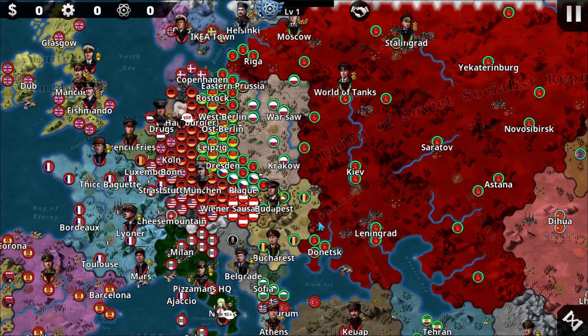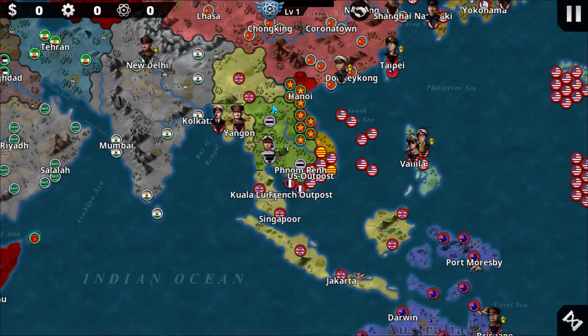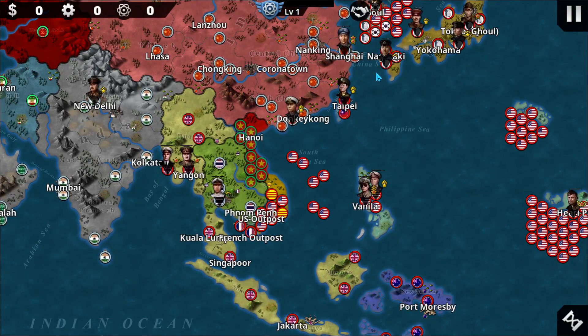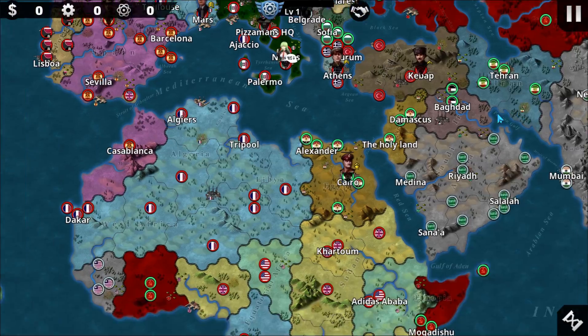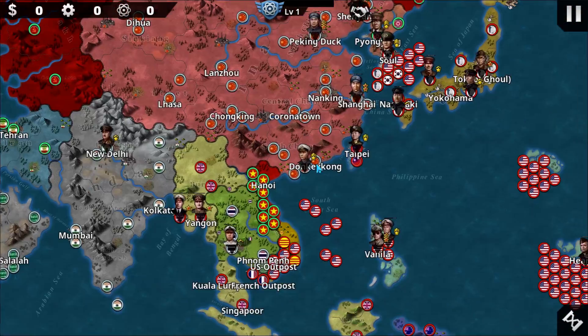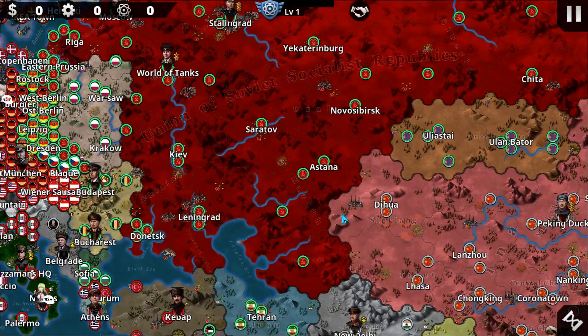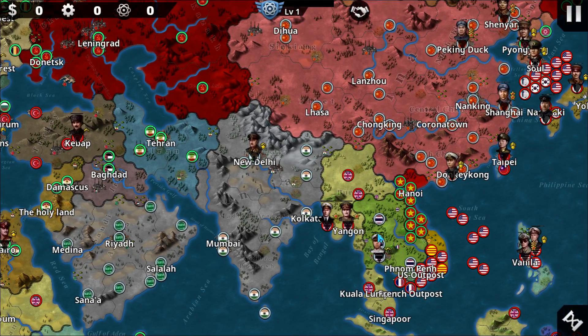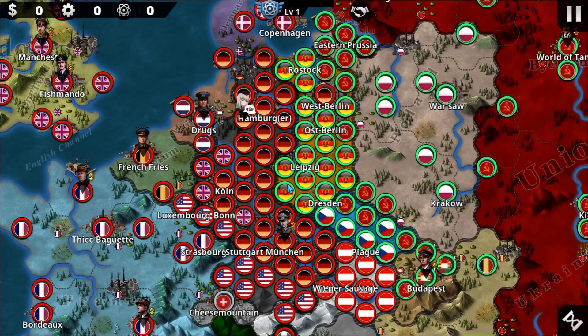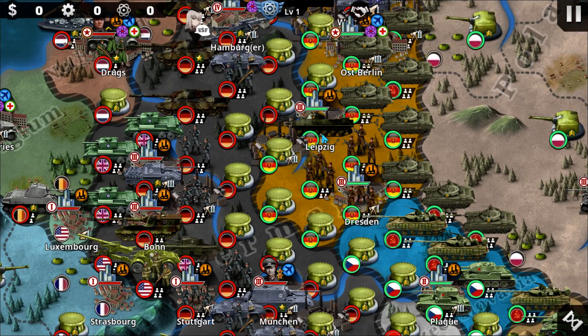Even though Cambodia is not even at war, the US still intervene diplomatically — not physically, like sending troops or anything, but they still intervene. It's good to see China as neutral. I just need to add some nations here with Vietnam and Laos and stuff. You can see that all of these areas are packed with different units.